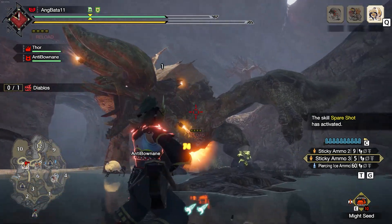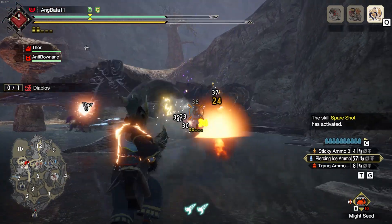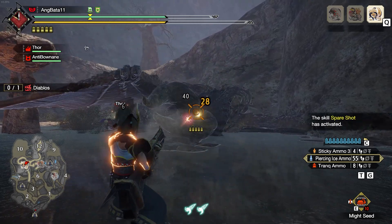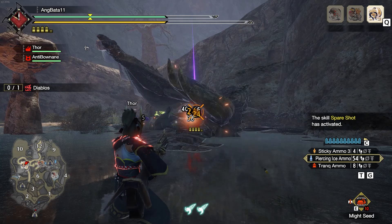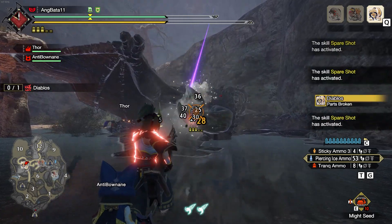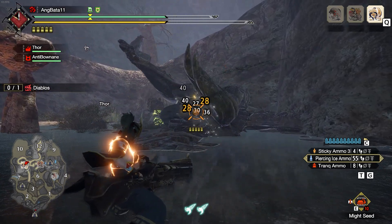The positioning when the KO happens matters a lot. It takes a little practice to know the good line of fire to make your piercing elemental shots work and deal optimal damage. Positioning should be done fast, so you get a great deal of damage within a knockdown. What happens next is prepping the second KO.